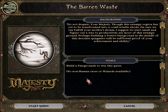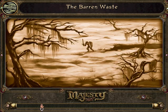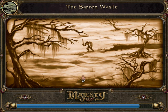So for this one, the goal is to build a fairground to win the quest. No non-human races or wizards are available. Which means I need to get the castle up to level 3, and then I can build the fairgrounds. But I may need the little treasure first, though.